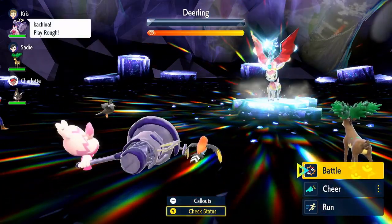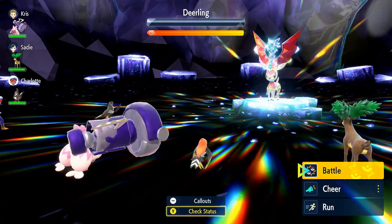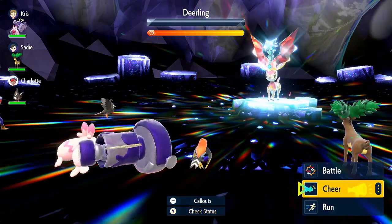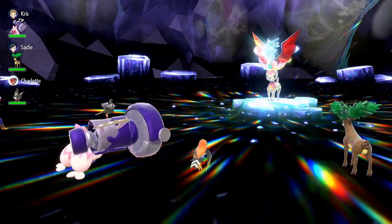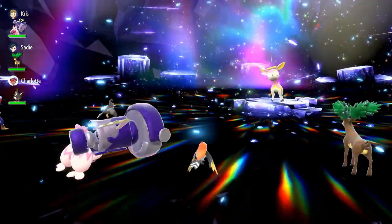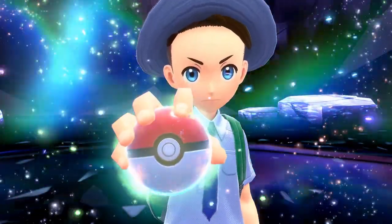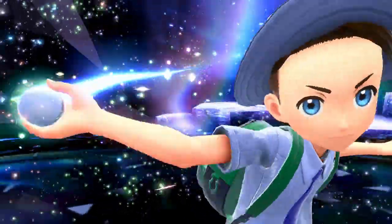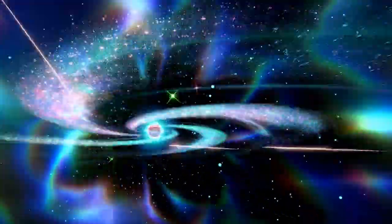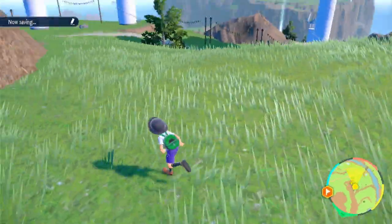That is an interesting Pokemon — what even is that? It looks like it's wielding a gigantic hammer. Okay, it's down! Now we can catch Deerling — I believe that's its spring form, the pink one. I didn't even have to attack — I can just rely on the other trainers to do it for me. Here goes the awesome spinning Pokeball. We beat the Tera Raid and caught Deerling! Actually, I already had one — but that's fine, let's just go on.